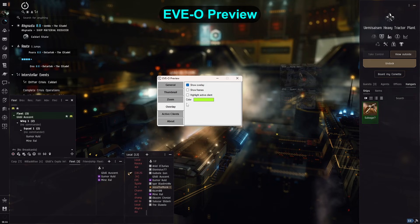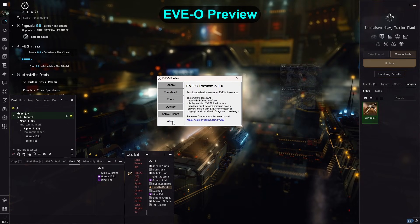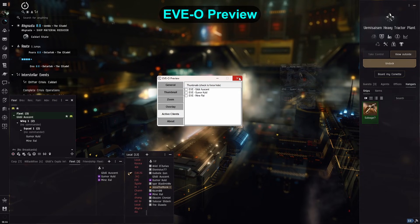Go download it and play with it if you're multiboxing. Some of you might decide they want one screen per character, but some might have their eyes opened to a whole new world of free screen space — enough to go watch YouTube while you play.